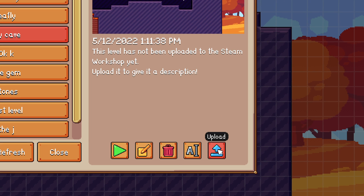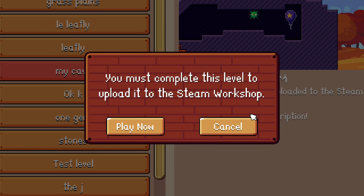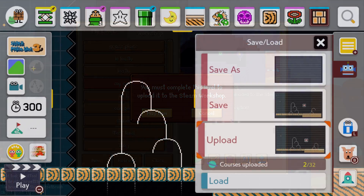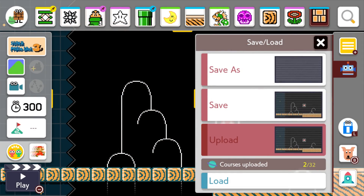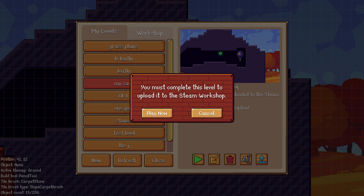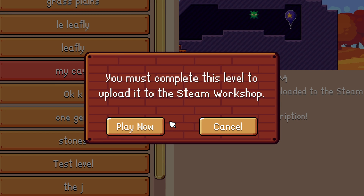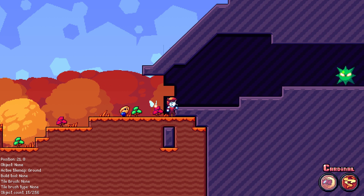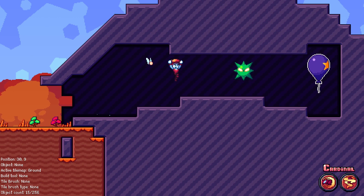Clicking the upload button tells me I need to complete the level in order to upload it to the Steam Workshop. This is something a lot of people have requested — Mario Maker does this as well — basically to ensure the level is actually beatable before it gets uploaded to the public. I click the play now button and play the level, simply needing to beat it as if it were a completely normal one.